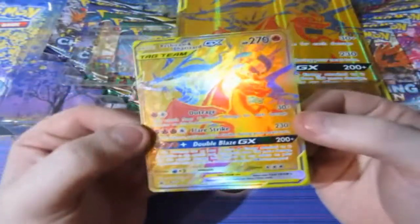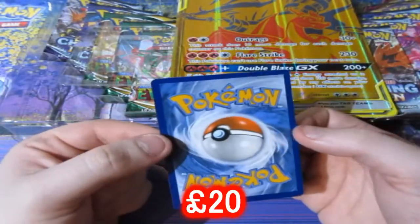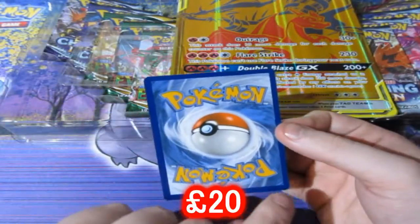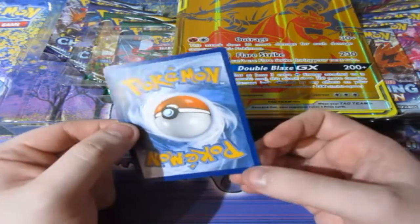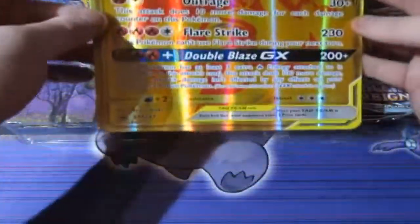This is a huge box to start the month off — a golden Charizard and Reshiram tag team GX card in English. We never got this in English at all, and I'm excited to finally have it in my hands. Oh my god, that is such a beautiful card. I don't see any bumps on the back, it's all centered, but there is a tiny little dink. It could be a nine, though it's slightly off-centered — that's a bummer. I rarely send cards to grading but just sharing my thoughts.